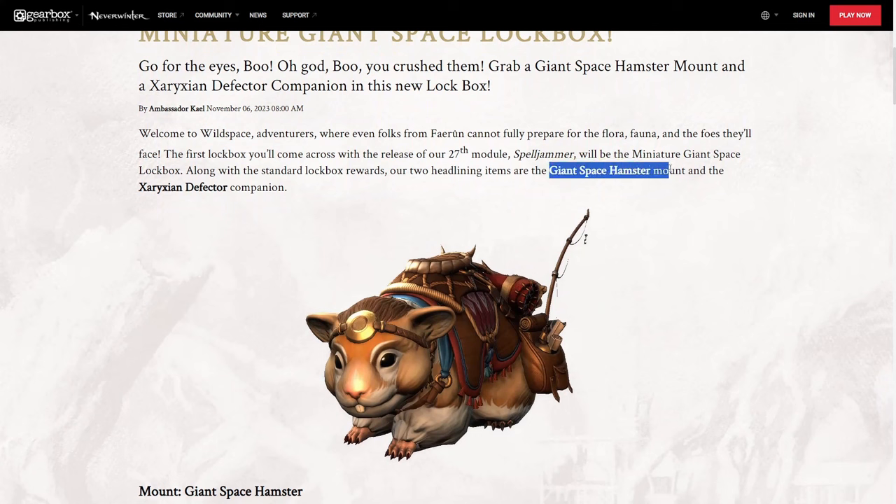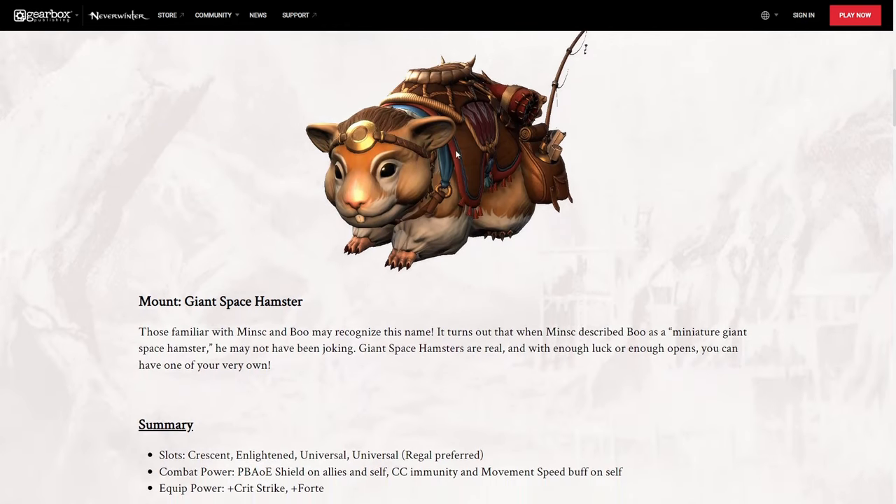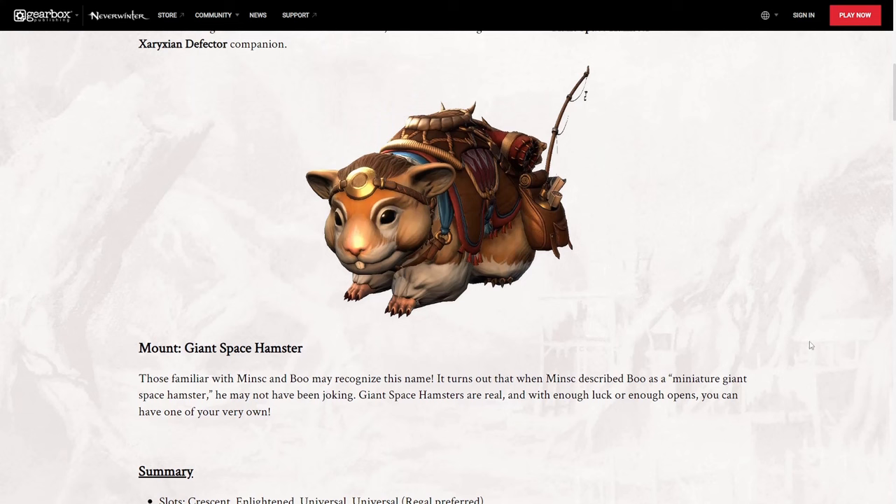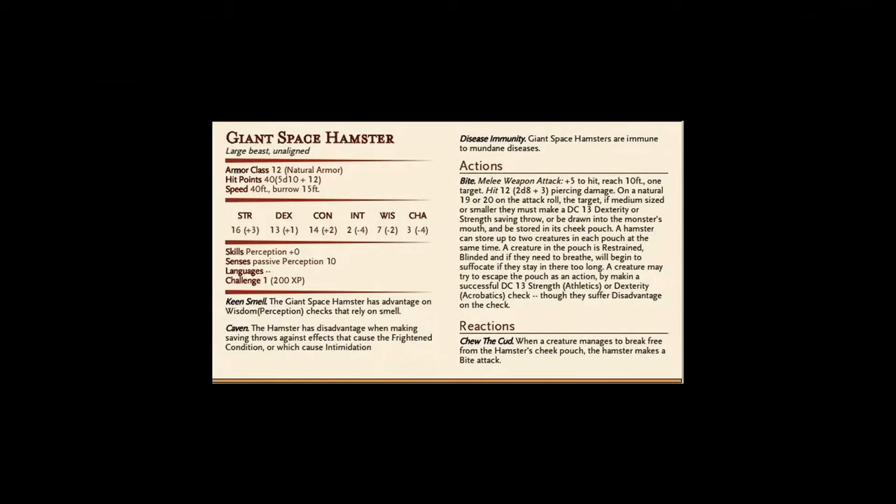We'll be getting the giant space hamster mount and the Xaraxian Defector companion. Here he is — this is what he's going to look like. Anybody questioning the legitimacy of this? Well, it is a thing they did in Dungeons and Dragons with the Spelljammer module. You even have a stat block for a giant space hamster.